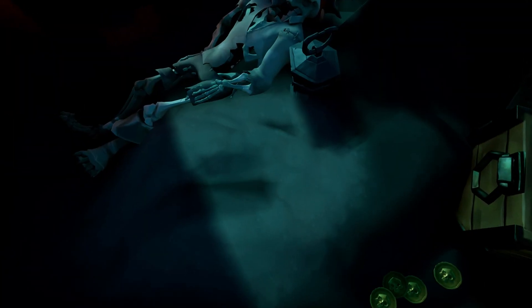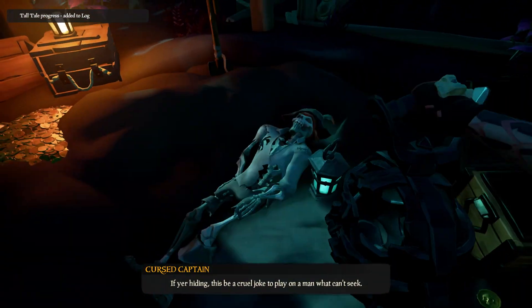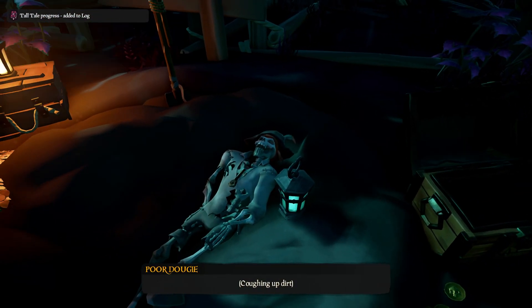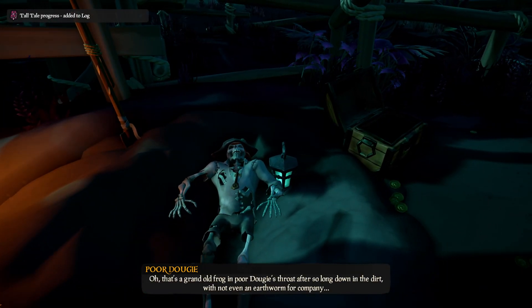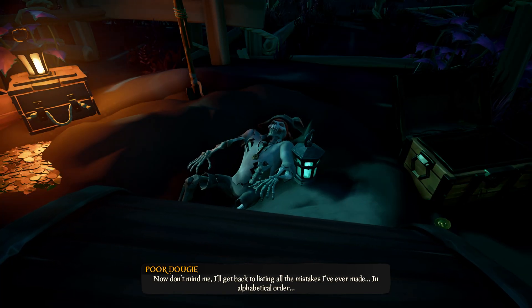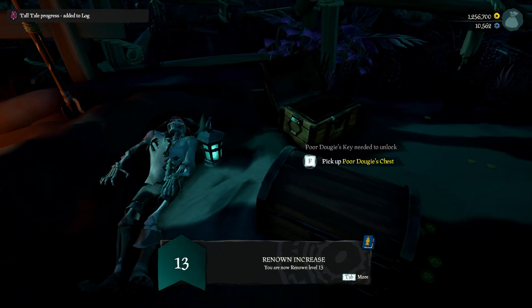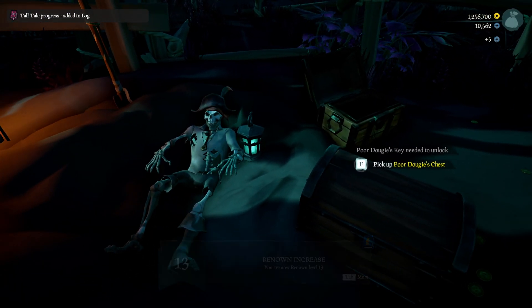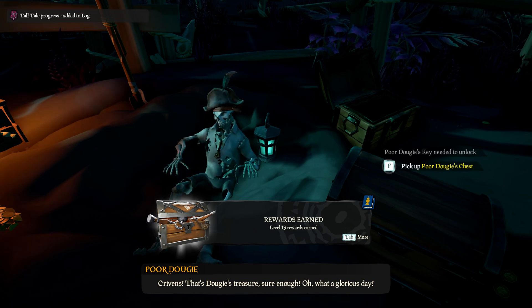Once you find Dougie it's time to dig him up. To reanimate him we need to light this candle, and now he is alive again. We already dug up his chest, and once you give him the chest he will give you the key to open it, where you will find the wager you can use for that chess game.